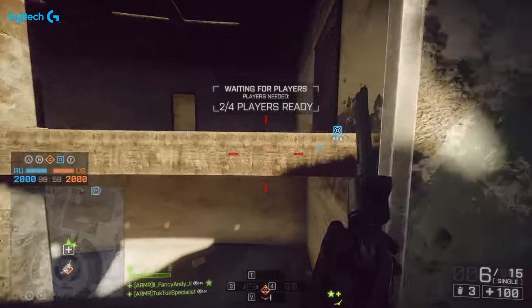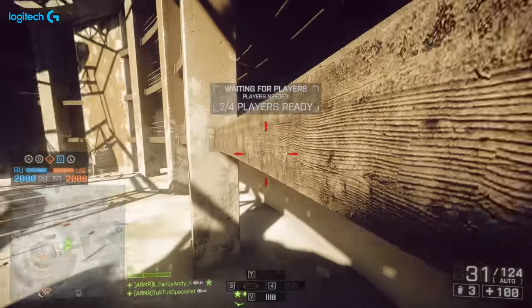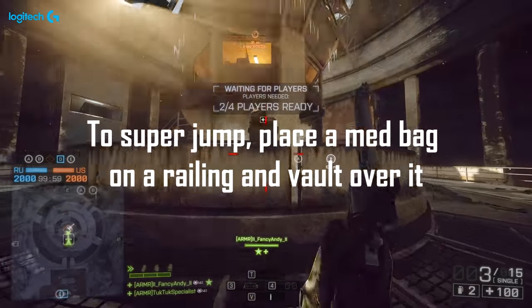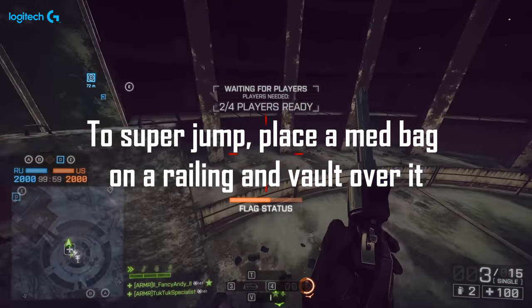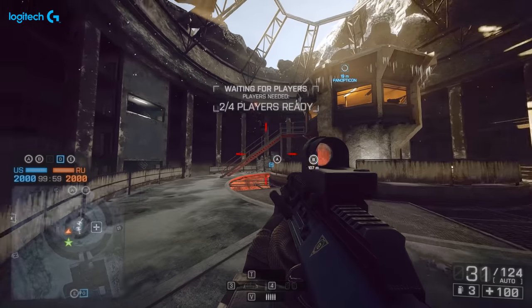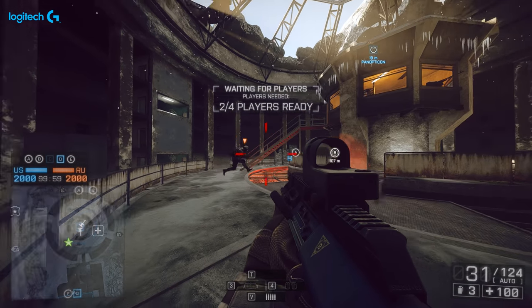You can also do a medkit jump — a little Mario jump. This isn't exclusive to Locker; you can do it on any map. Very cool if you want to get a nice trick move on an enemy player. I don't think you can get anywhere sneaky with this anymore — you used to be able to jump to all sorts of places, but it seems like it's been nerfed a little bit.